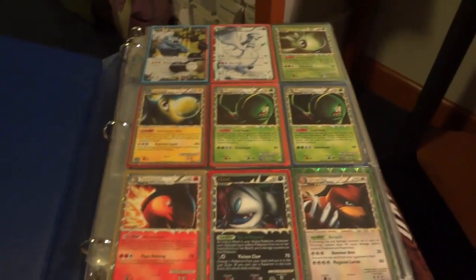In this video, I'm going to be showing the first of three trade binders that I'm going to be updating for Aceblade258. The only thing he's really looking to trade for is probably a Mewtwo EX, and everything else is going to be up for sale. So let's go ahead and get started with the Ultra Rares.